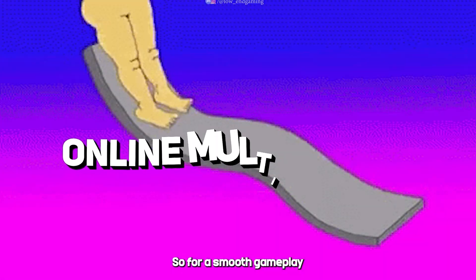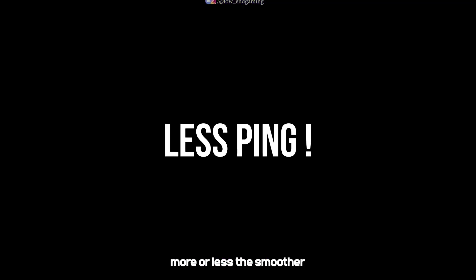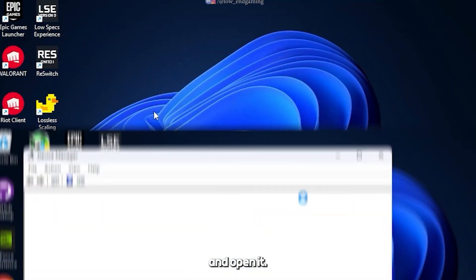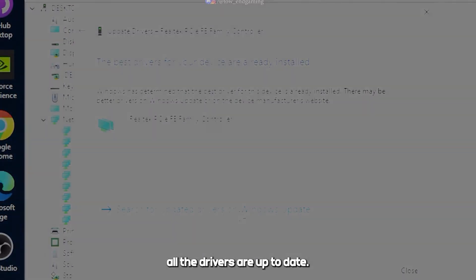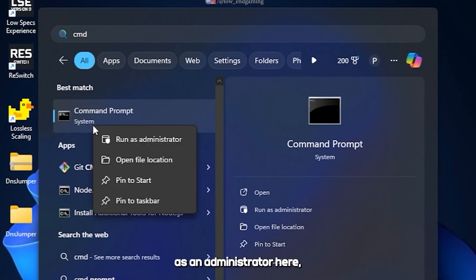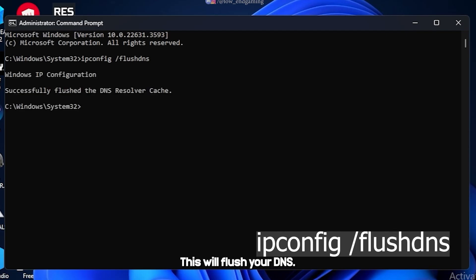For smooth gameplay in an online multiplayer game, the in-game ping should be low — the lower the ping, the smoother the gameplay. Let's reduce the ping. Search for Device Manager and open it. Find network adapters and make sure that all the drivers are up to date. Now run the Command Prompt as an administrator and type the following command to flush your DNS.